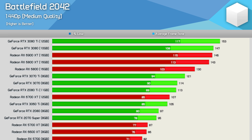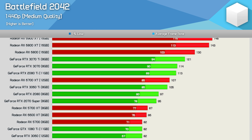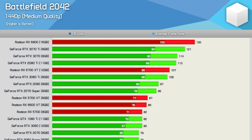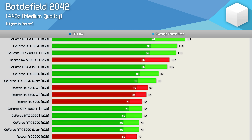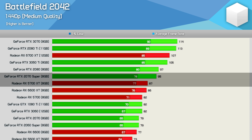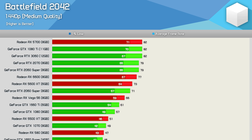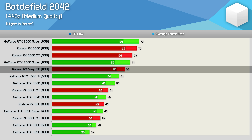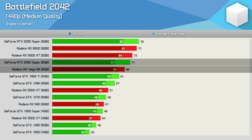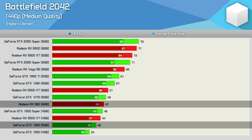Jumping up to 1440p still sees most GPUs deliver highly playable performance with the medium quality preset. High-end current generation GPUs are pushing over 140 FPS, with previous-gen models easily breaking 100 FPS. The 2070 Super is a bit faster than the 5700 XT with 95 FPS versus 87, while the 1080 Ti was good for 82 FPS. Even Vega 56 performed well with 66 FPS, very close to the 2060 Super. The RX 580 dipped to 47 FPS but was still 18% faster than the GTX 1060 6GB.